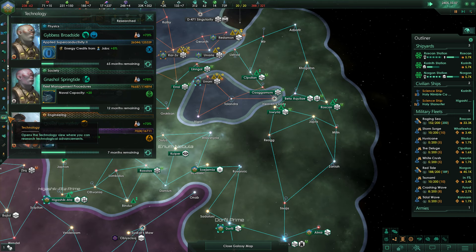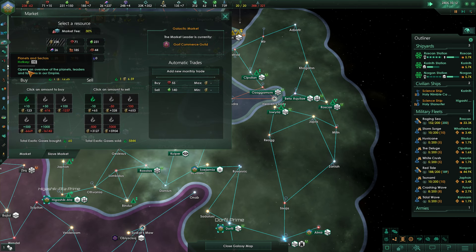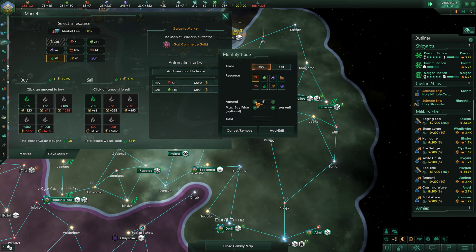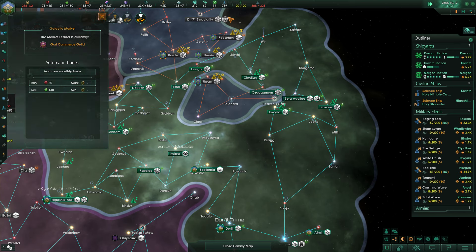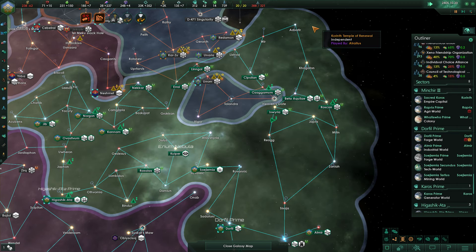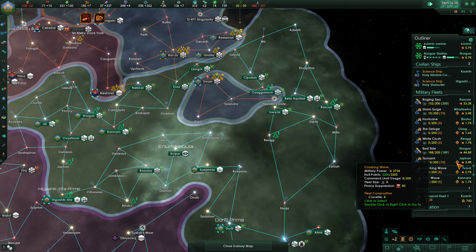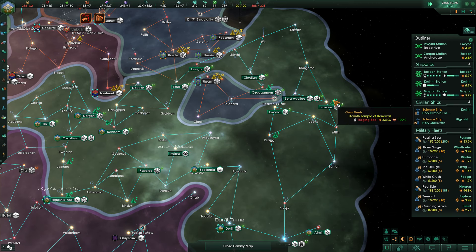My real concern is that when I leave my anchorage I think I'm going to have an energy credit problem. But the good news is my buy order for minerals keeps going down because I'm getting some mining districts online.